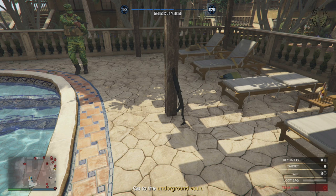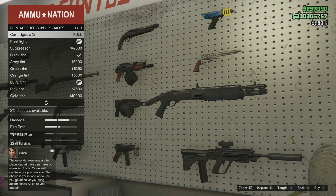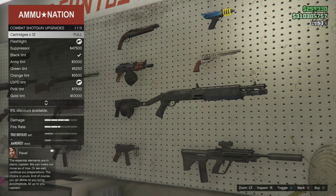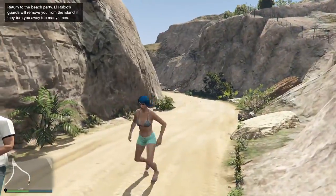Regarding the second secret weapon, the combat shotgun, this can also be acquired through the finale. There are multiple locations where you can find it — it'll basically just be leaned up against a wall or surface. As long as you grab it and complete the heist, you'll be able to unlock it in the Ammu-Nation store, purchase it, and use it in free roam. Those are the ways to get the two brand new weapons in the Cayo Perico heist.